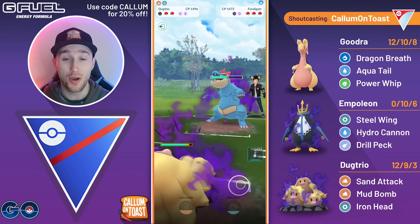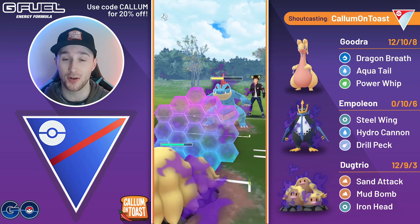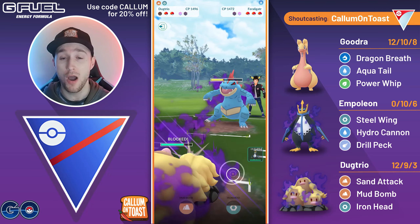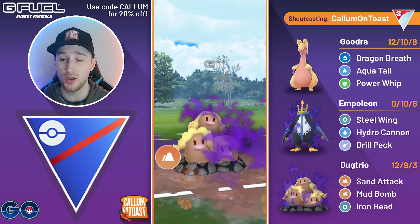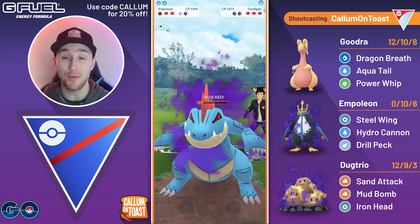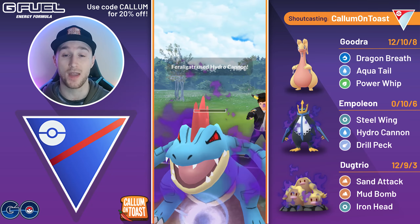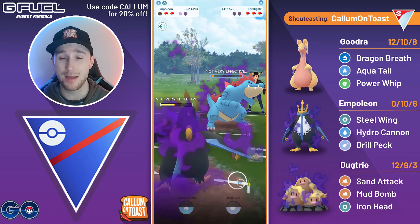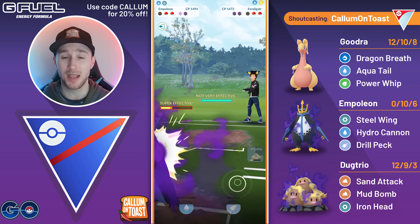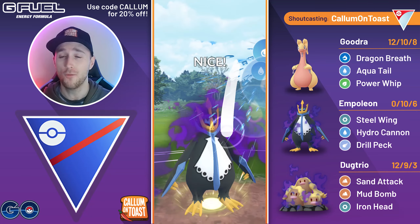We're now going to come in with Shadow Alolan Dugtrio. The good thing here is that I'm not taking super effective damage from these Shadow Claws. Going to shield up the Hydro Cannon. I will overfarm here, throwing just before they make it to the next charge move. This will either take them out or grab the final shield. We do grab the final shield, so I swap into my Shadow Empoleon. I'm going to tank the charge move here — Hydro Cannon not going to do too much damage — and I'm able to Steel Wing farm down the opponent. But they've got a Lanturn in the back, which is absolutely awful for the Empoleon.